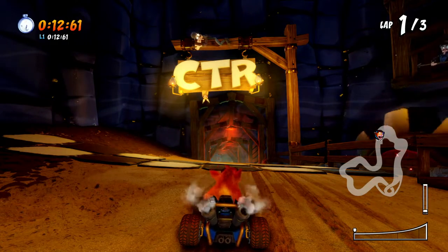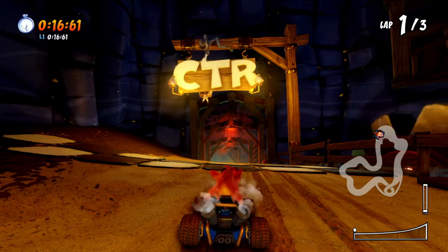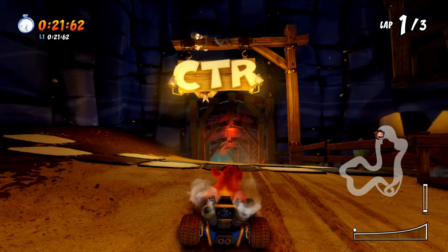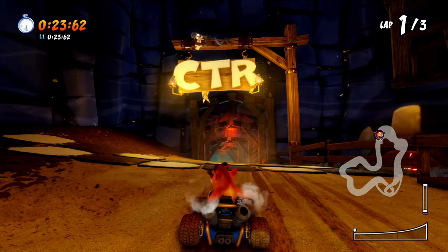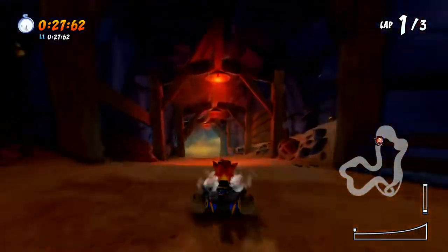First thing you notice is that we've customized every starting gate with a track animation. So in this case, at the beginning of the track you see these bats flying away. And now we have this miner trying to grab the last bat that stayed there — I guess he just doesn't like bats. And as you're racing, sometimes you'll see animations evolve over time as you're completing laps.